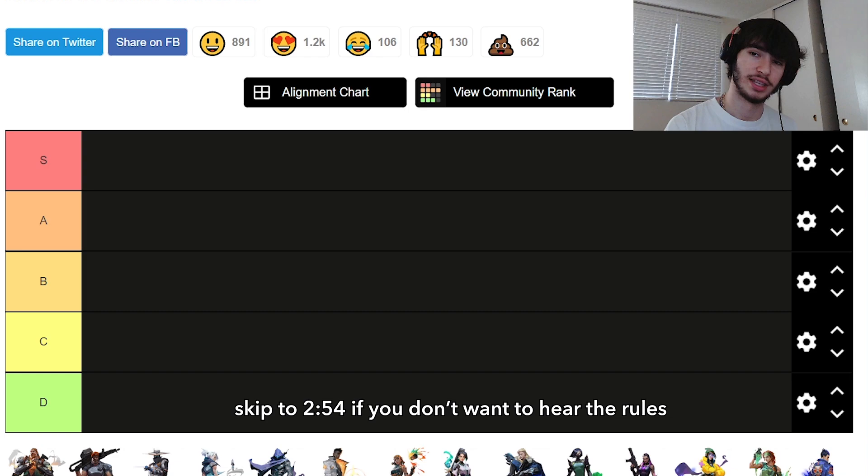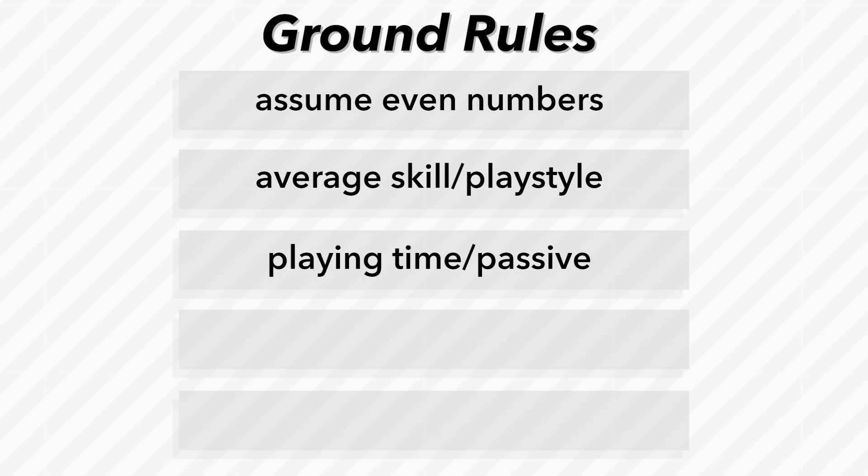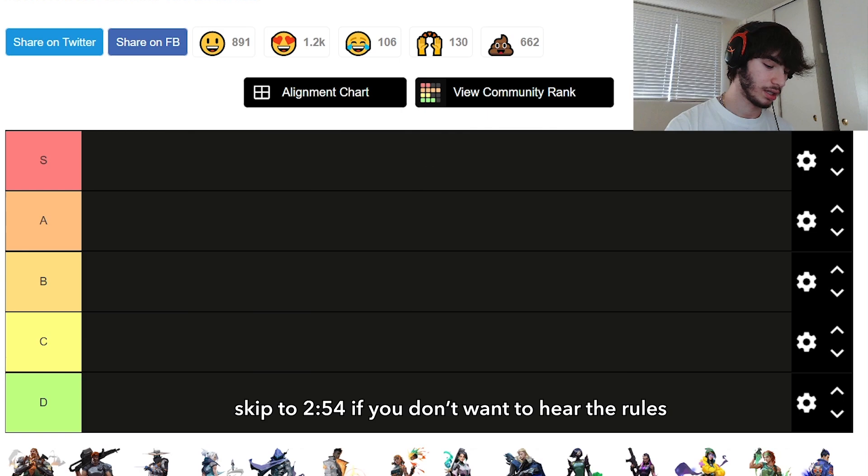In this hypothetical post-plant scenario, the agent we are looking at is playing time. The post-planter is holding angles more passively, trying to let the retakers come to them, playing passive and quiet, and playing for their abilities — not simply peeking to get lucky frags.